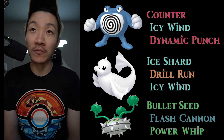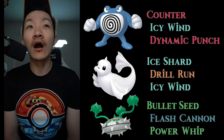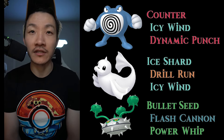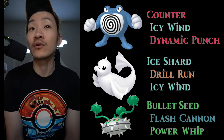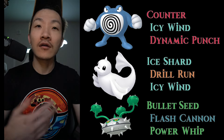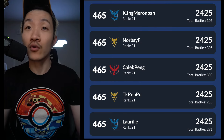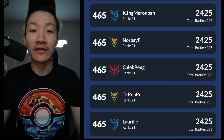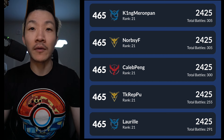The team is comprised of non-shadow Poliwrath with Dynamic Punch — important thing to note — Dugong, and Feralthorn. The movesets are pretty important on this one; Flash Cannon you really need for opposing grass types. With the non-shadow Poliwrath, you're just able to outbulk a lot of different things. Dugong is typically your safe swap in a lot of these scenarios. I was running this team a lot throughout Spring Cup and was able to hit leaderboards pretty early on in the season. I'm going to showcase my two most recent sets using this team before I play some more on stream for my patrons.